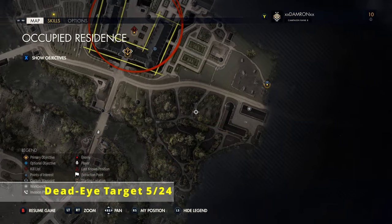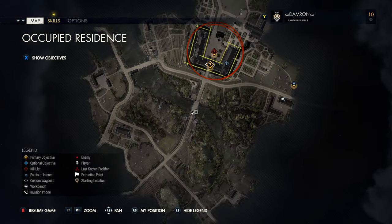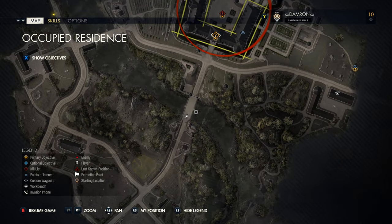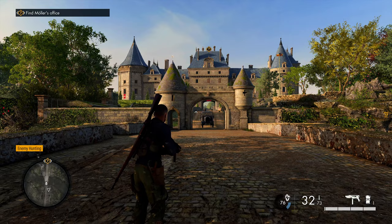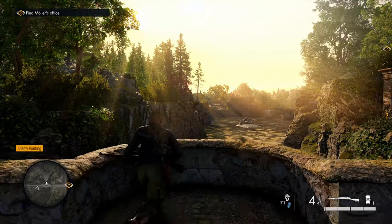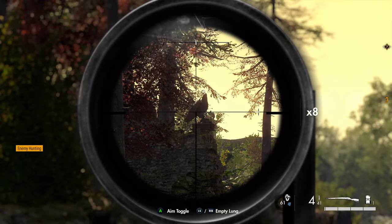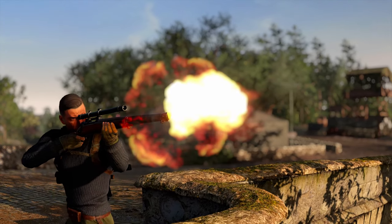Progressing on, head west, battling through some enemies. We're now on the bridge over the river just south of the main compound we'll enter later in the mission. There's a little nook to the left of the bridge. If you look west from there, you should be able to see the next dead eye target sitting on a small perch.